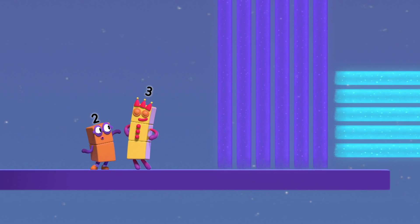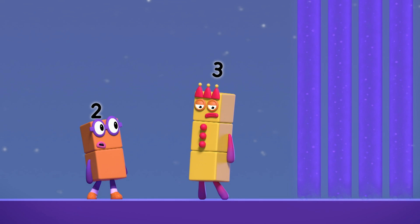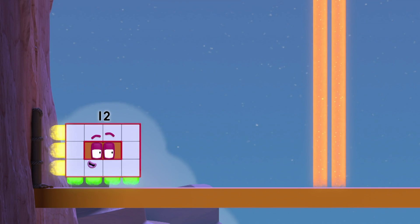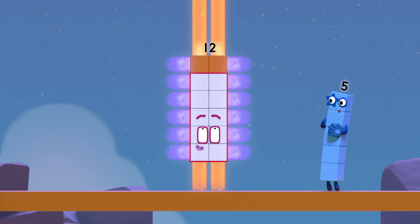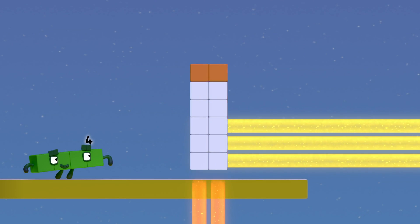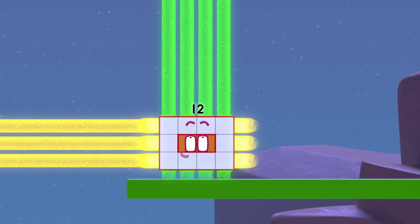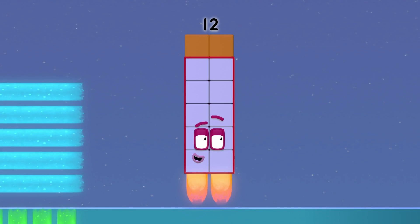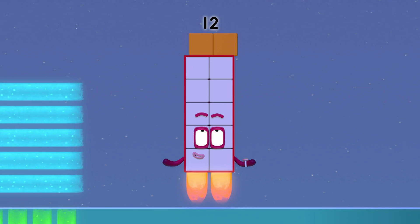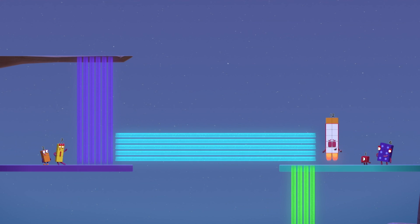But how do we get up there? We can't make anything that's six blocks wide! We've only got five blocks between us! Hello, my friends! Twelve! By working together, you've nearly reached the top! What a super rectangle! But not even I can make every size of rectangle! I can't make a rectangle that's five blocks tall! But like you said, sometimes there's more than one way to solve a problem!